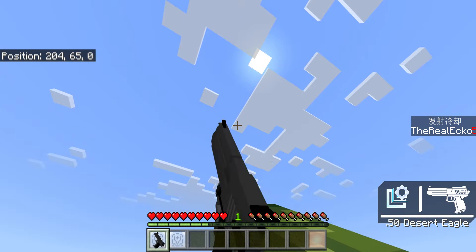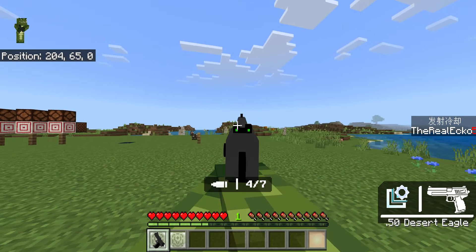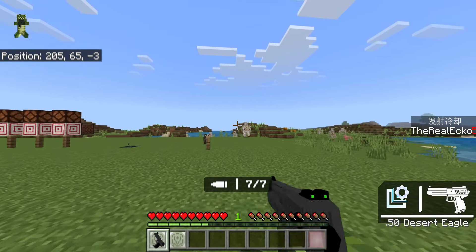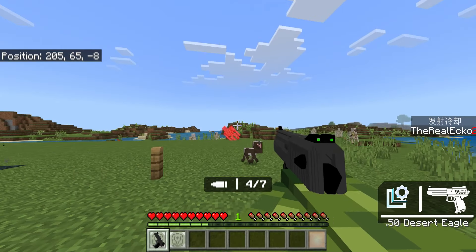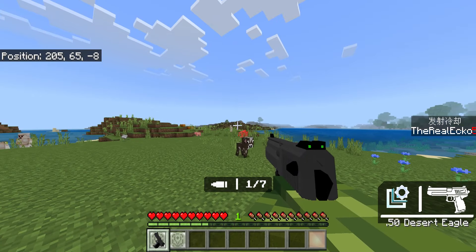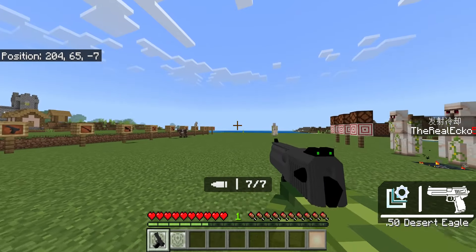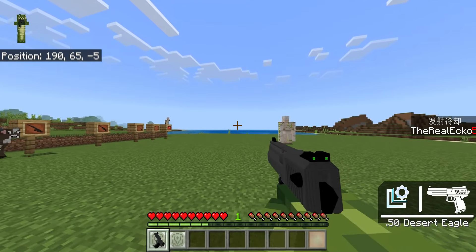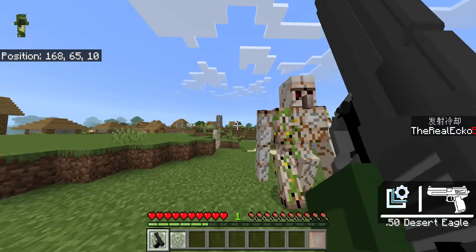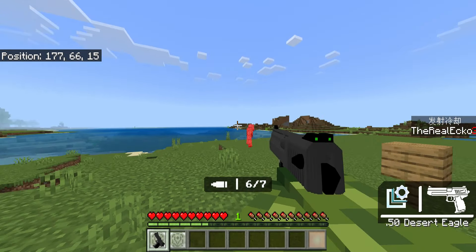I'm a long-time Call of Duty player and this is so awesome. When we aim down sight we can shoot — this one comes with seven bullets. The iron golem is taking some serious damage. There is a reload animation as well. It just automatically reloads, super awesome. Every single weapon also has a sprinting animation. Some things look a little weird in third person but in first person perspective they look absolutely awesome.